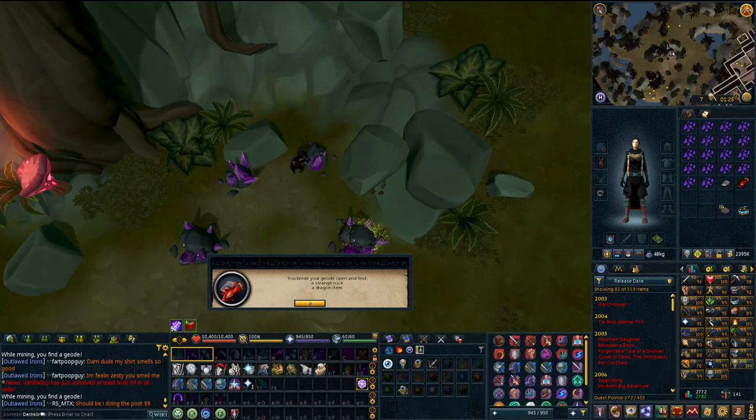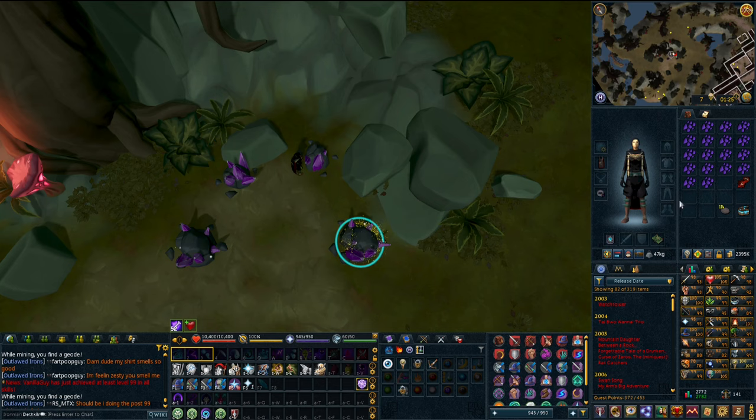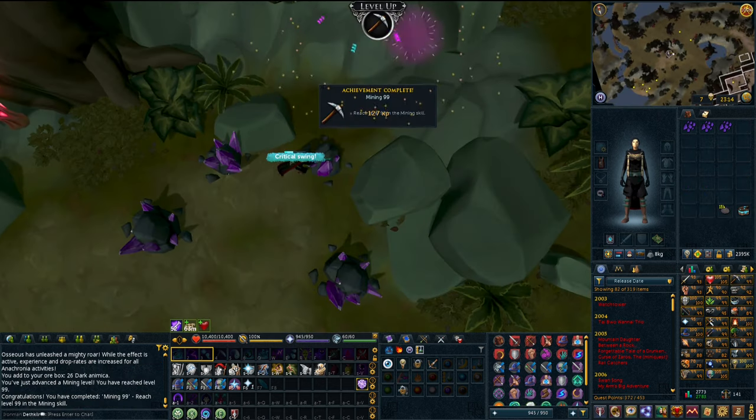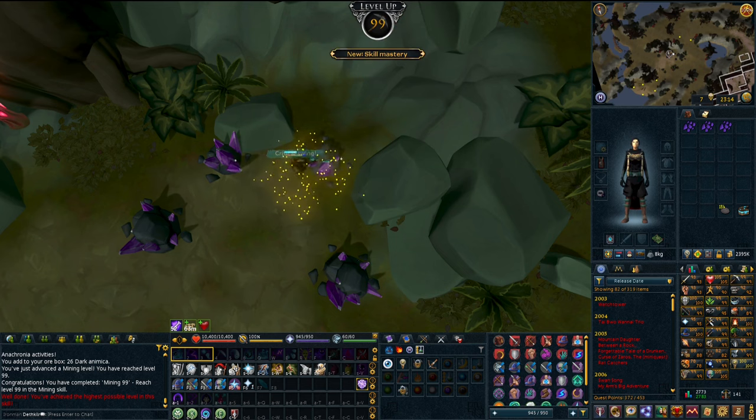I didn't know this was a thing, I had no idea. I got a dragon claw from a geode! Good god, I almost missed it. This is 99 mining.